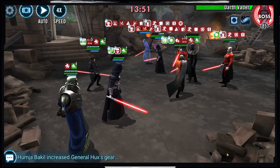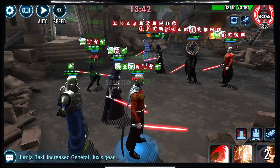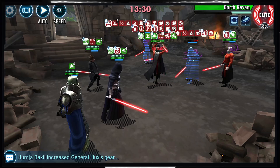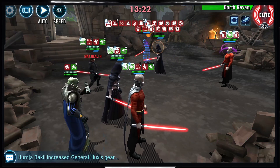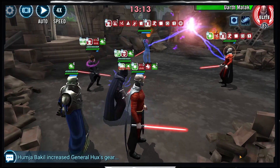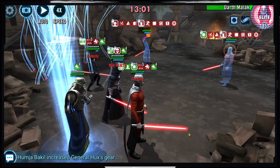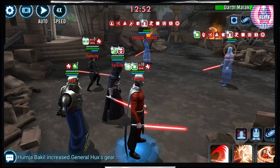For Darth Revan, I wait until he has less than 100% health so I can use my Malak's Drain Life to finish him in one blow — avoiding his health equalization trigger. I work him down a bit and then get rid of him cleanly. With my Malak's basic, I inflict Heal Immunity to get to three stacks, ensuring Heal Immunity lands on enemy Malak so he can't boost his health with Drain Life.